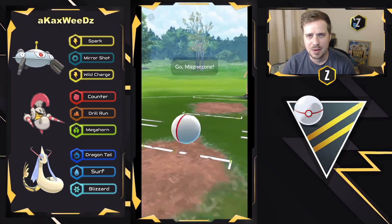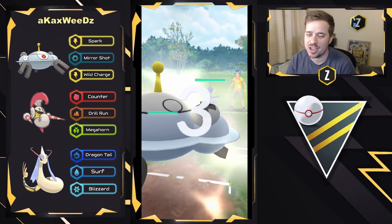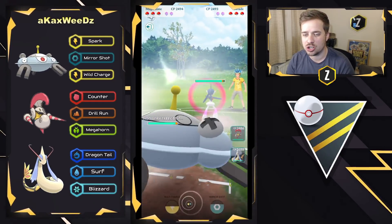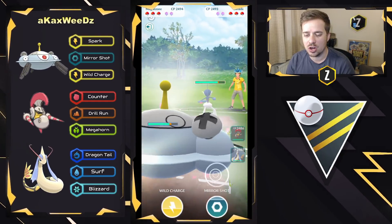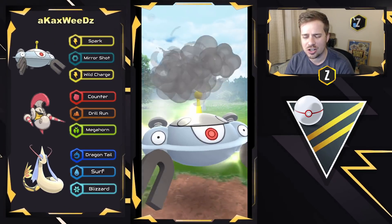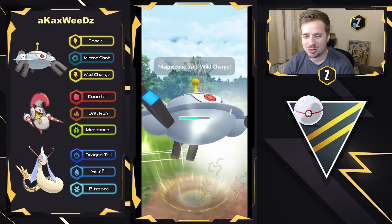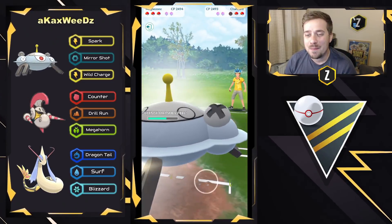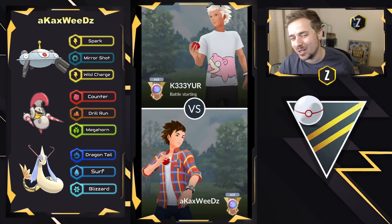Moving into the next battle — Magnezone on the lead versus Glade. Kind of a tough matchup; both Pokemon have to be concerned with their charge moves — Close Combat and Wild Charge. Magnezone loads up and — they swapped into Charizard. The screen froze for a second, but we're back. Wild Charge one-shots everyone — Boom! — one-shots the Charizard, and they surrendered. Quick one. We've got three booms already in this video.